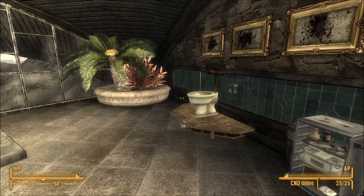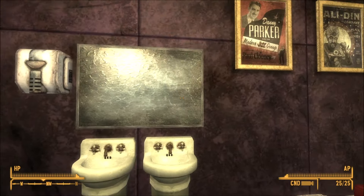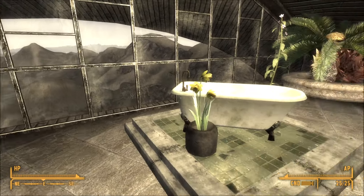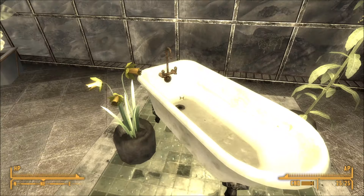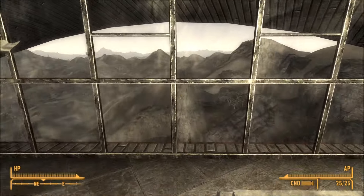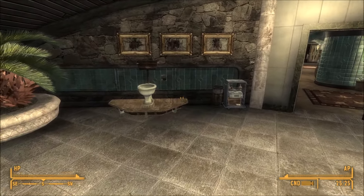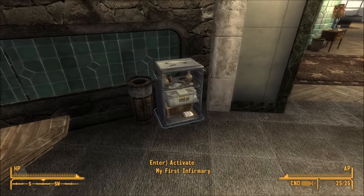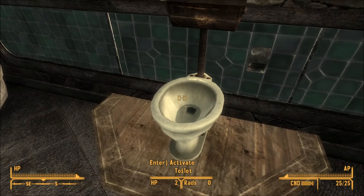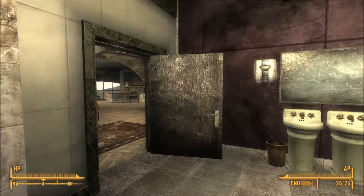The bathroom is kind of fab. Got his and hers — or his and his, hers and hers — sinks. Some nice wall art. Again with the views over the mountain. Some beautiful daffodils — have I ever seen daffodils in Fallout New Vegas? I don't think so. And there's your My First Infirmary. The wall art is kind of interesting — it's scatological wall art. I like the frames though. And there's your loo.